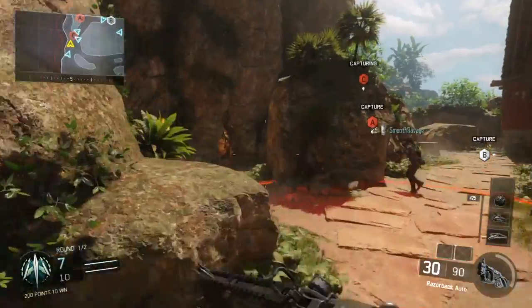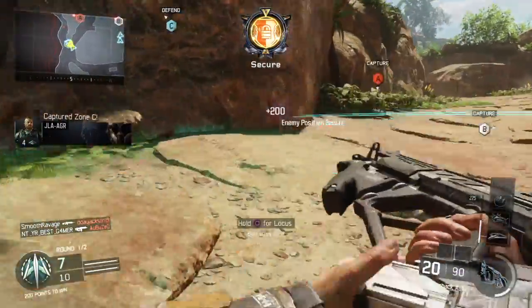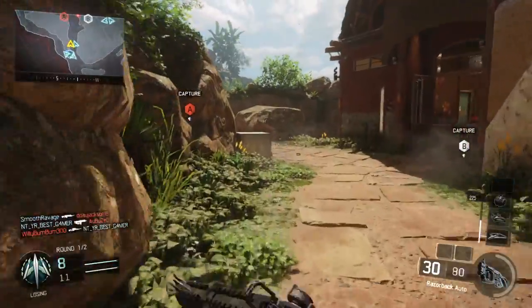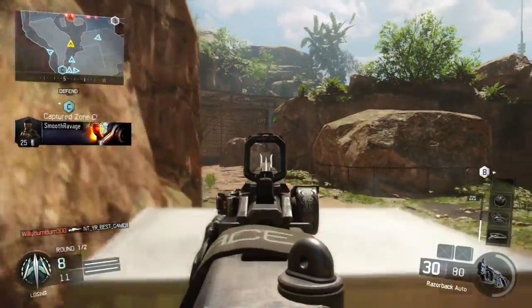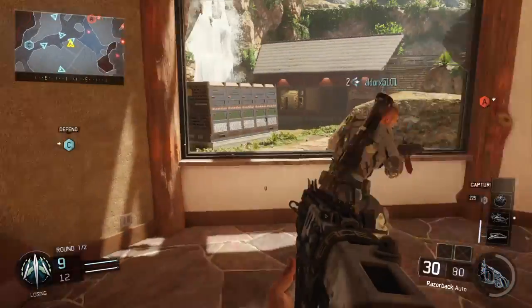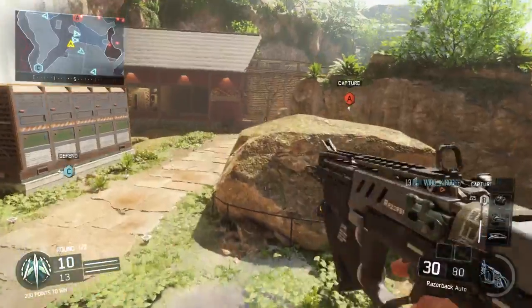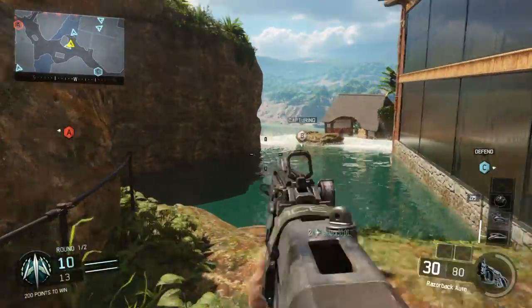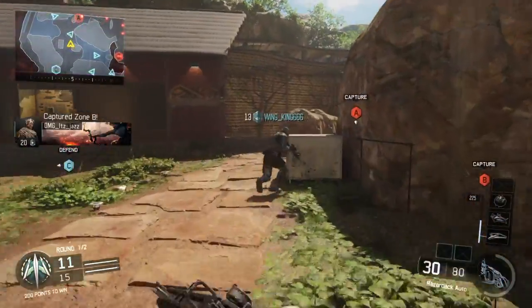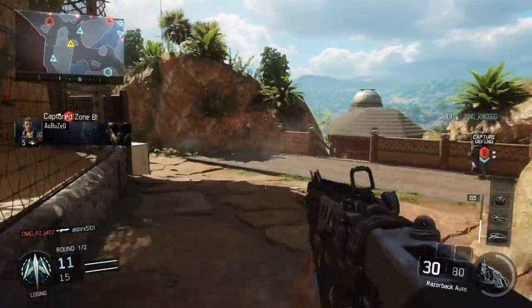That was the worst grenade throw ever — did you see how short that was? Oh look, the auto aim assist is going off. I gotta go the other way, I gotta watch out — these guys are sniping. Let me see if I can get my streaks another way. There's a guy in my spot, they're taking B. That's okay — take B, I'm going to flank around and get A.